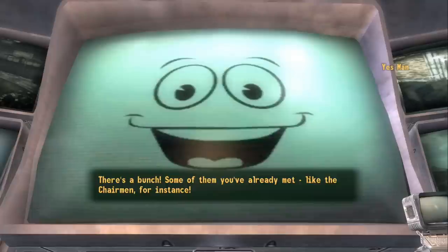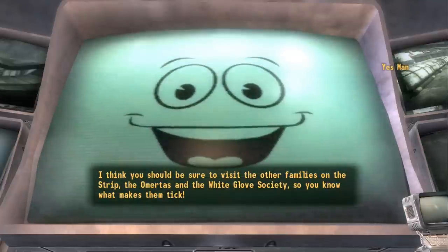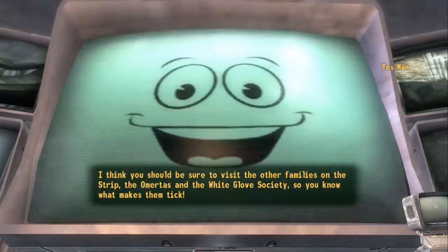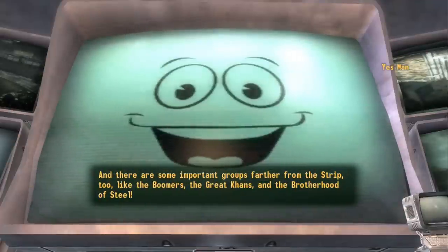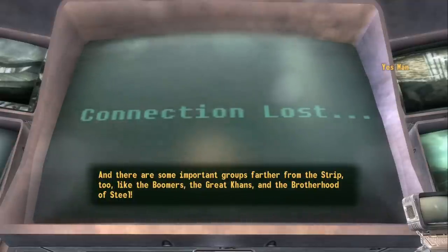Which tribe should I get to know? There's a bunch — some of them you've already met, like the Chairmen, for instance. I think you should visit the other families on the Strip — the Omeritas and the White Glove Society — so you know what makes them tick. And there are some important groups farther from the Strip too, like the Boomers, the Great Khans, and the Brotherhood of Steel.